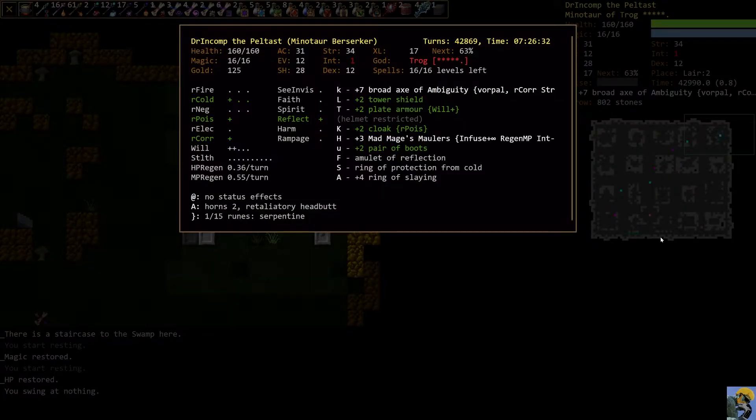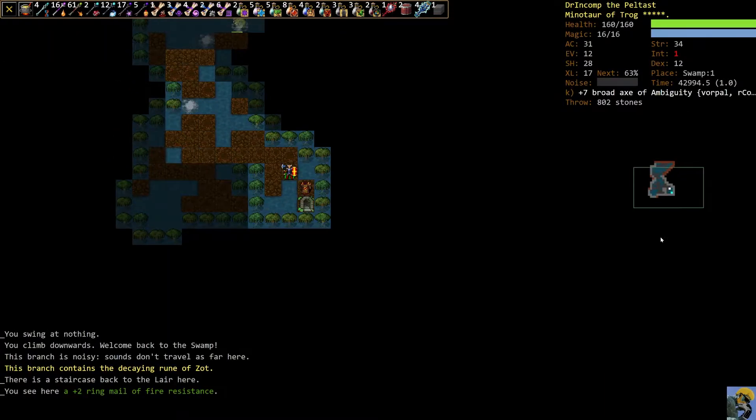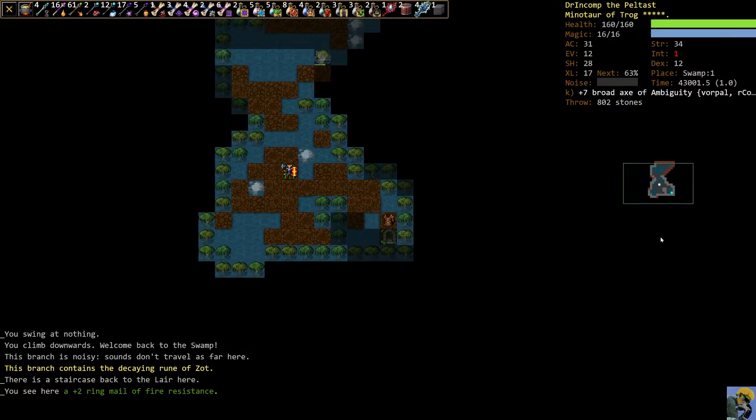I have switched my ring — basically taken off my ring of strength plus six to equip this ring of protection from cold. It's not 100% necessary, but bog bodies do cold damage and there are some other enemies that do cold damage in the swamp. We don't necessarily really need the extra plus six strength from the ring. It's nice, but we just got it on the artifact broadaxe that Trog gave us, so our strength at 34 is fine. I'd much rather take half damage versus cold. Now, if we see a fire enemy, we can switch to the ring of protection from fire.